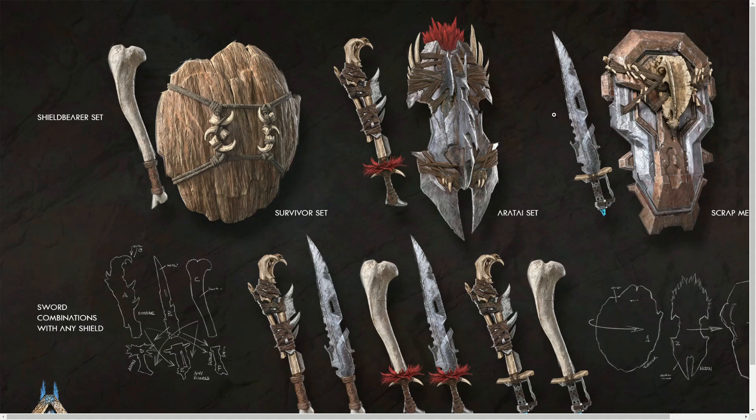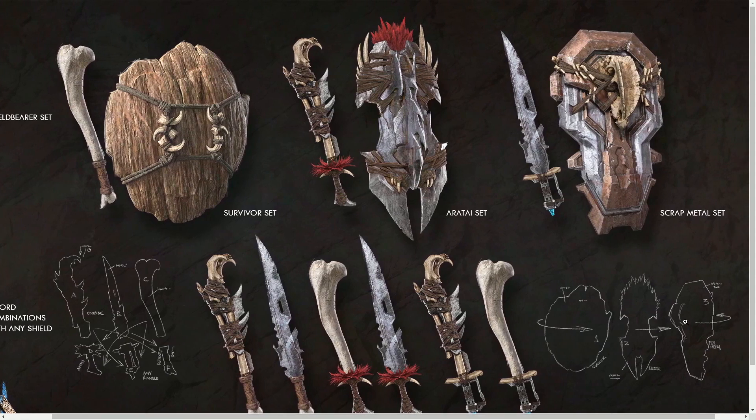I won't go through this too much since you guys would have seen this already, but we basically got the Shield Bearer set which is the survivor set, we got the Erratai set which is going to be for the NPCs, and we got the Scrap Metal set which is what links to today's video.